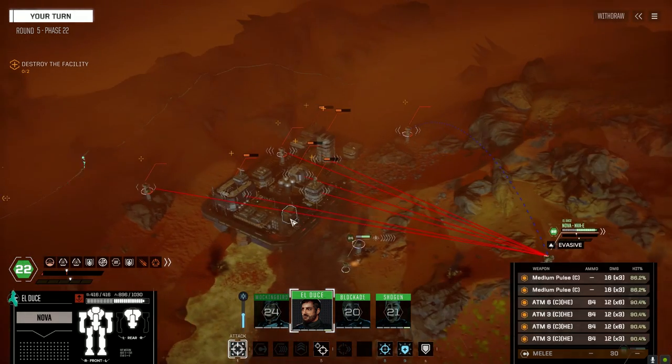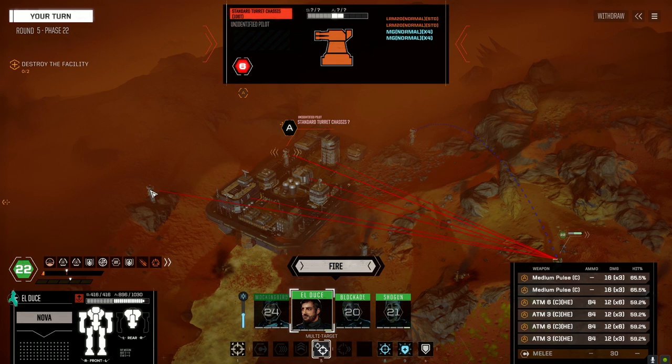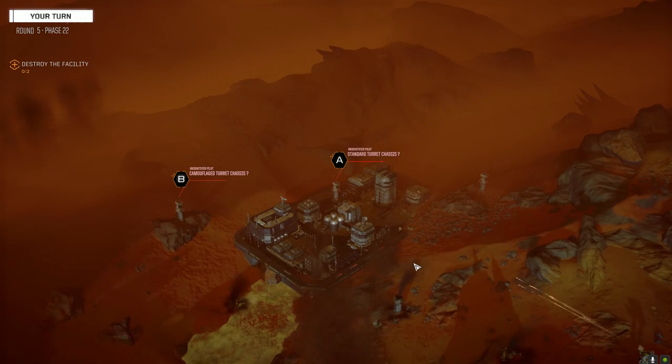Location confirmed. I want this to be a multi-target: pulses going to A, missiles going to B. Can't hit B with the missiles — alright, missiles to A then. Okay, nice one — start on that turret.